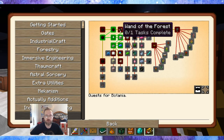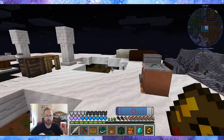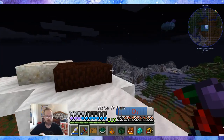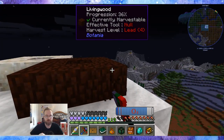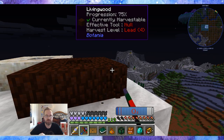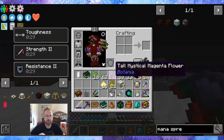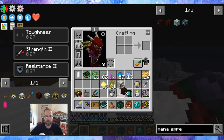Open crate, pulse mana spreader — we need a wand of the forest. So let's make that real quick. And we can do this — living wood. Boom, boom, and boom. And then let's grab living wood and living rock.